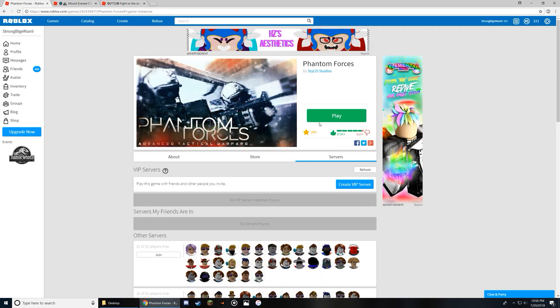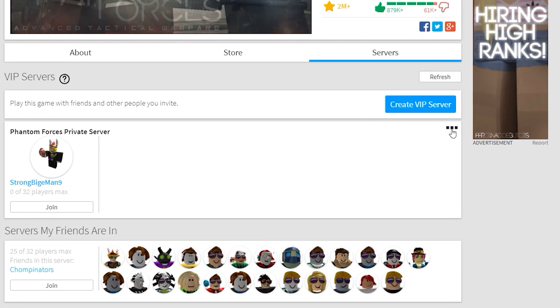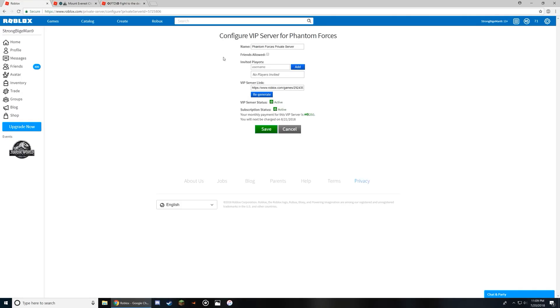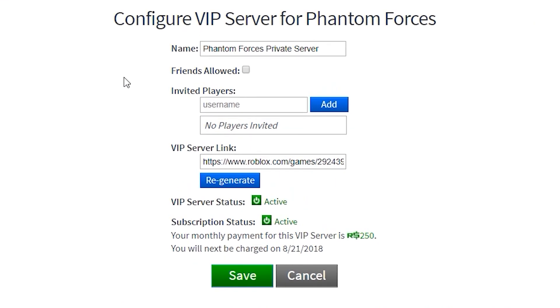After you have created a VIP server, refresh the page and you will see it. To change who can join your server, click the three dots at the top right of the tab below the create VIP server button and then click configure. You can change the name of the server if needed, as well as the more important things below it. If you check the box that says friends allowed, then all of your friends will automatically be allowed to join. If you turn that off, then you'll have to manually invite everyone.